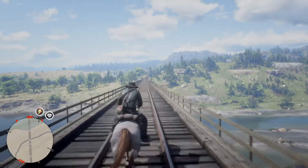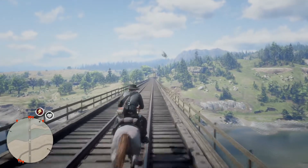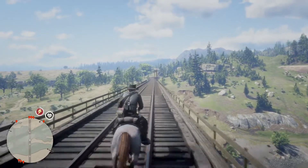This is Bard's Crossing at Flatneck Station. You'll notice that my beautiful rose gray Arabian is having a hard time — horses go slower over bridges. This is railroad tracks, but it's the only railroad bridge you need to worry about.